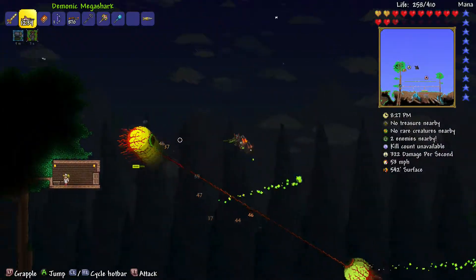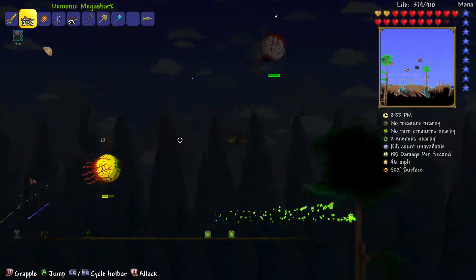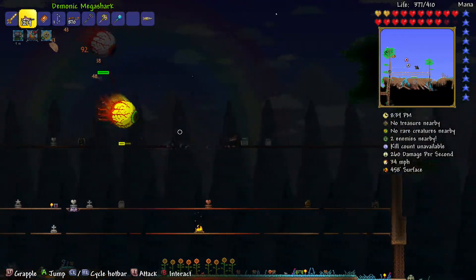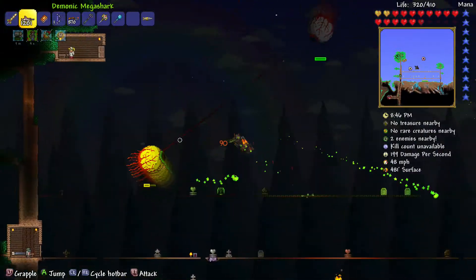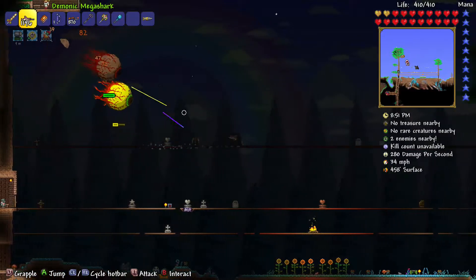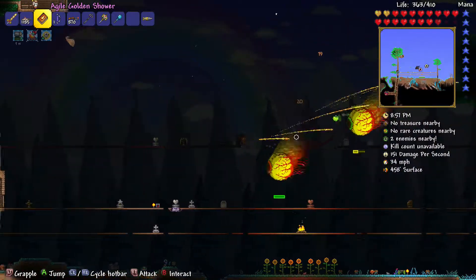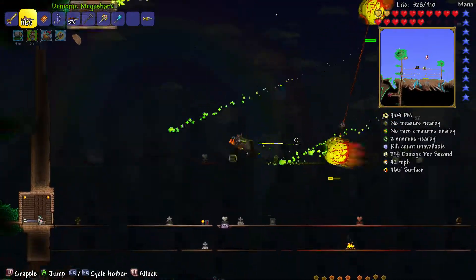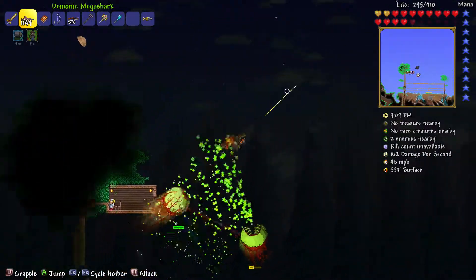We're going to be using the exact same arena I used for the other two battles — well, the Skeletron Prime battle. The other arena was different for the Destroyer; it was just too difficult. I'll continue shooting Spazmatism, and soon it will go into second form. The second form for Spazmatism is probably the hardest, and if you've never seen this boss battle before, you'll know why — that stupid flamethrower phase.